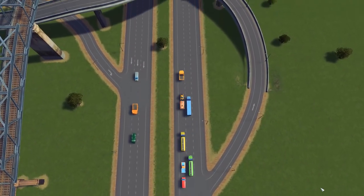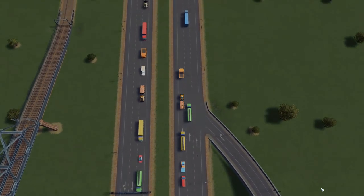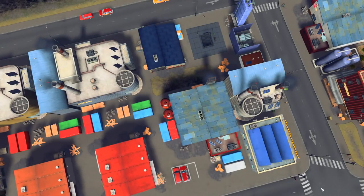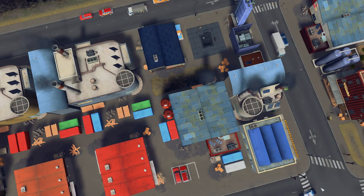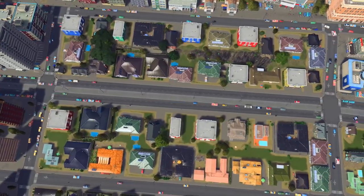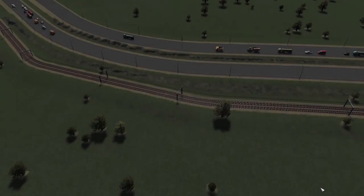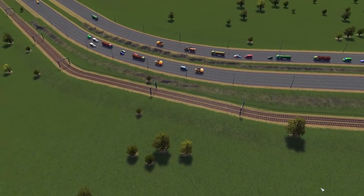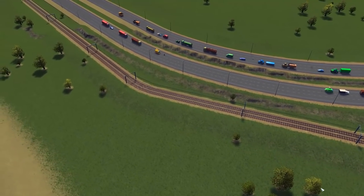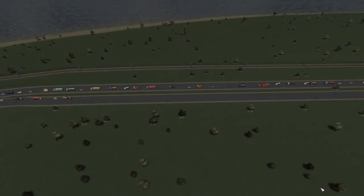Hey guys, my name is Siniak and welcome back to another City Skylines experimental video where today we're going to only attempt to fish tuna. You might be wondering, what's so special about this experiment? You're just fishing fish. Well, tuna is one of the most difficult ones to get. It requires a ton of things in terms of making a certain depth of water and a certain free flow of water as well. So we're going to see if we can build a small little fishing industry but only fish tuna, and see how well that goes.